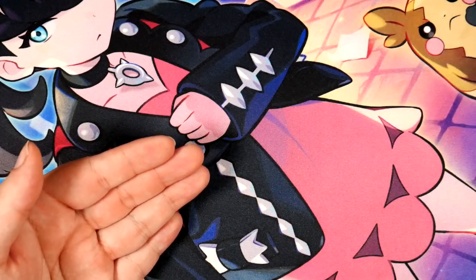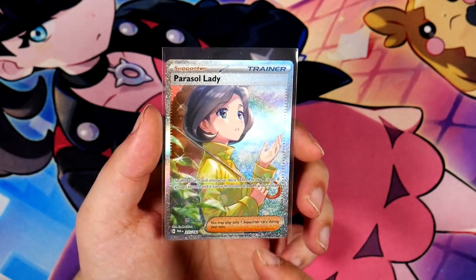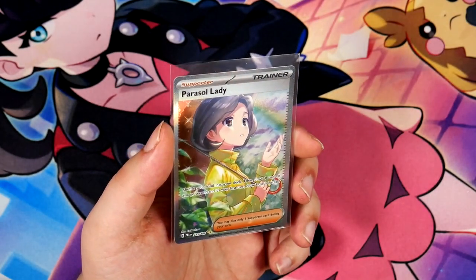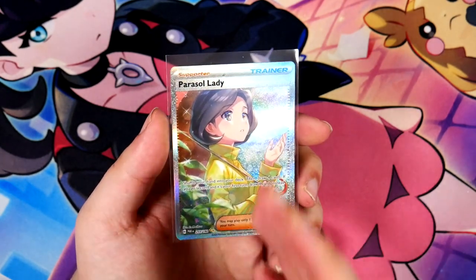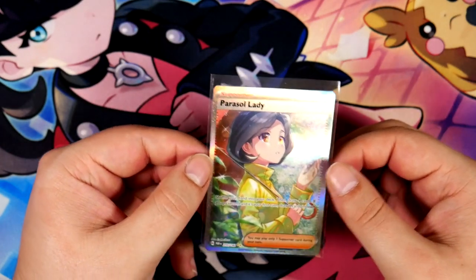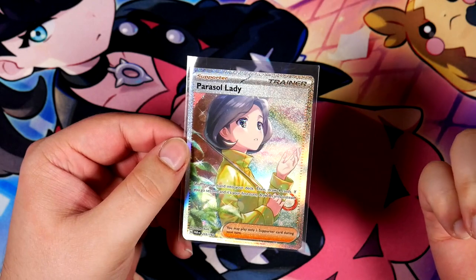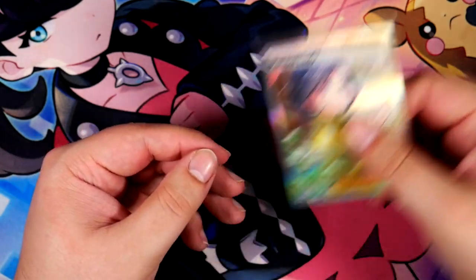That was my opening of Paradox Rift. This Parasol Lady might actually be the best Full Art Trainer you can pull in this one — it was the best in Raging Surf. And this is pretty cool. I might trade this in for some other cards — mainly probably the Altaria EX and the Iron Valiant. I don't actually know how much this is worth, but this is cool.